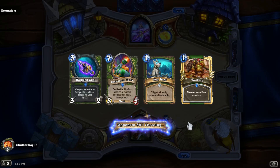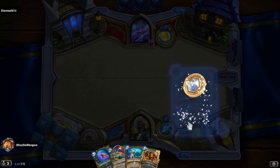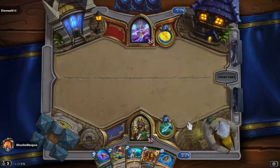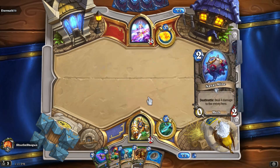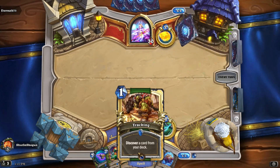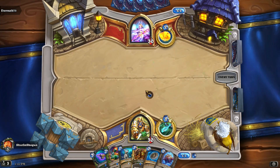Hopefully our opponent will decide what they want — and hopefully they're also real and not an AI or robot of some description. Drawing a Naval Mine is great; I don't think we need to use the Tracking then, since now we have things to do in the opening turns. Secret Mages can be iffy, since our deck requires some setup and Secret Mage is very good at disrupting that setup.